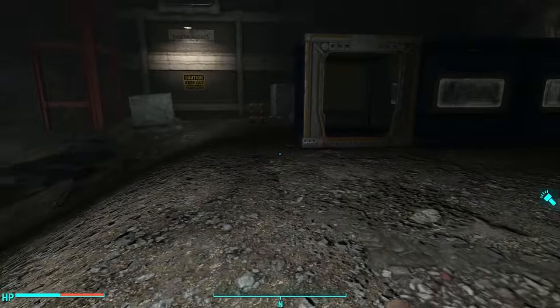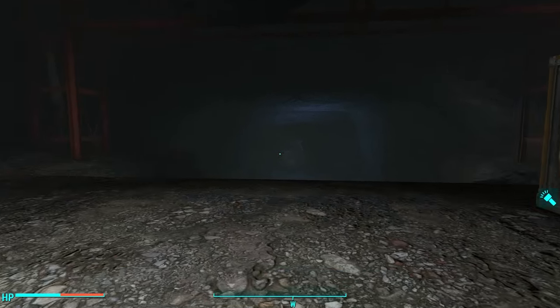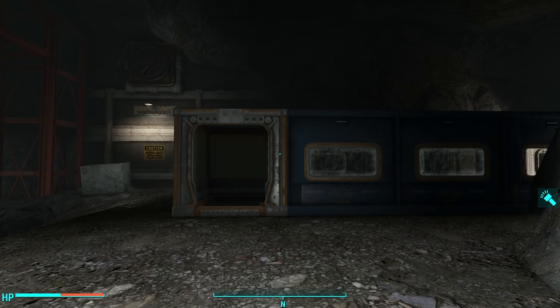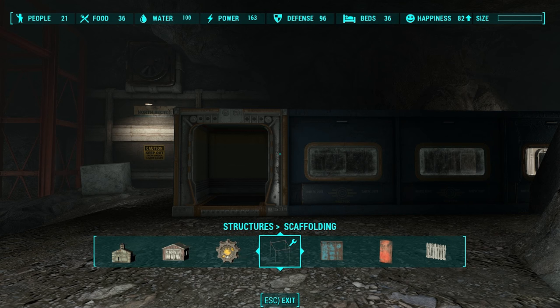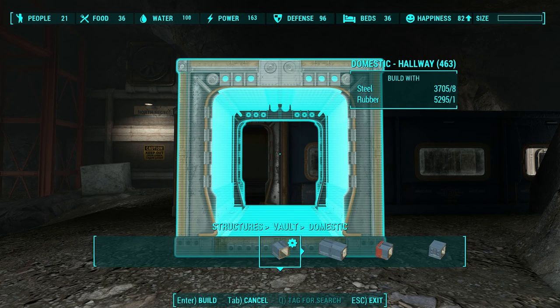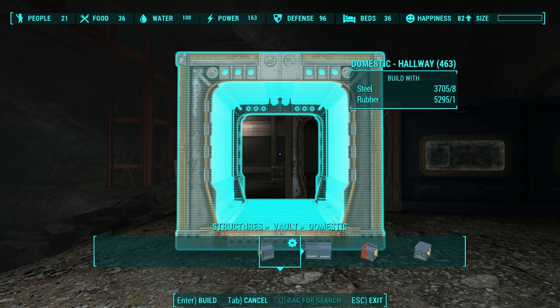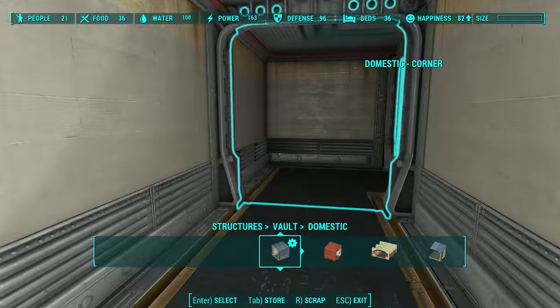Let's make the assumption that this and this connect, and start going off into this room. What's about the middle of the room? That's about the middle. So we could probably do one, two tiles before we need to enter that room. Let us go to the vault section and domestic. We want just a regular hallway.